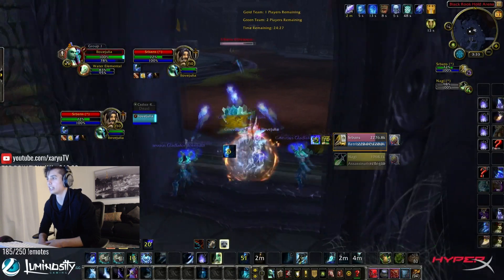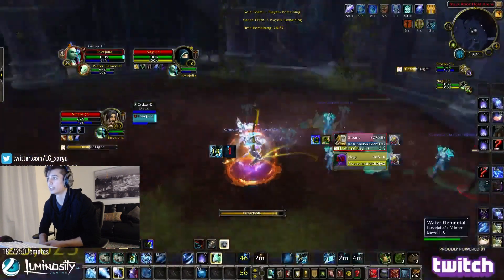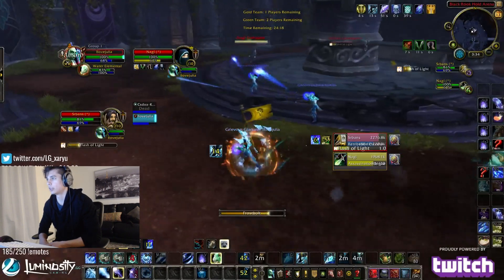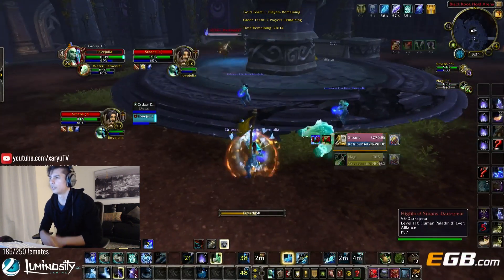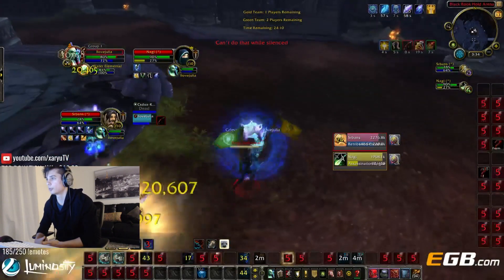Paladin has a shield, I steal it — very nice to steal that. I get a nice orb that actually hits the Rogue out of stealth. The Rogue does an early Cloak of Shadows, which isn't too good. So now the Paladin used the Bubble Shield that I stole, and the Rogue used Cloak, so they're both pretty good kill targets.